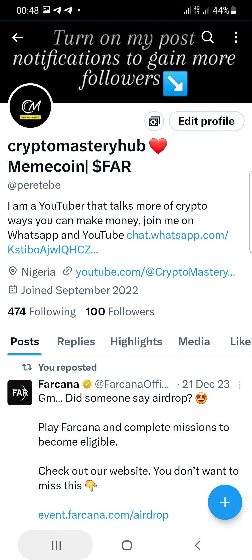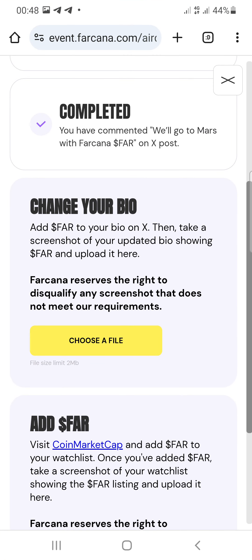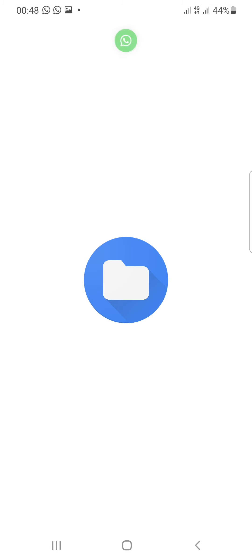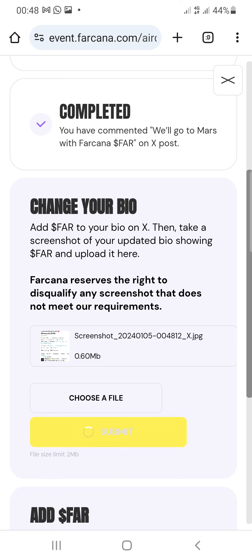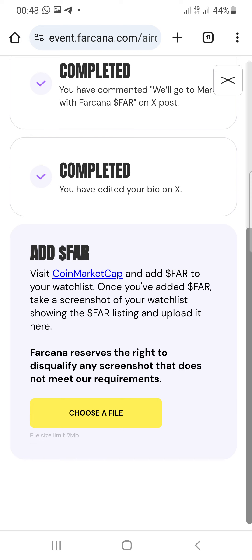After taking a screenshot of your updated bio, go back to the tasks and click the choose file button. Select the screenshot, then click the submit button to upload it. That task is now also completed.